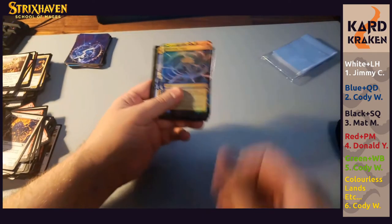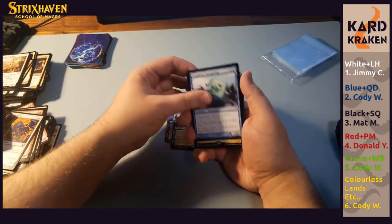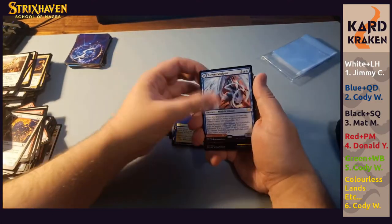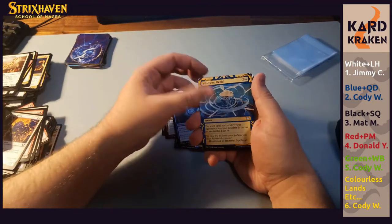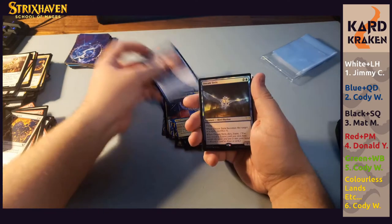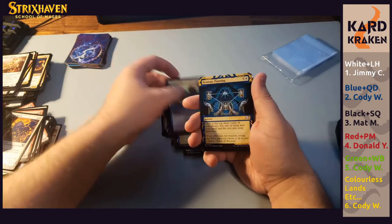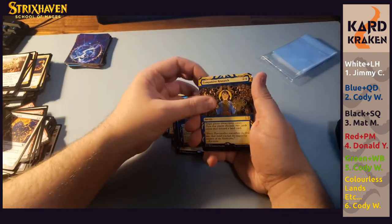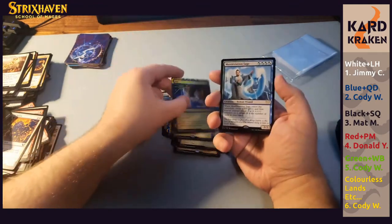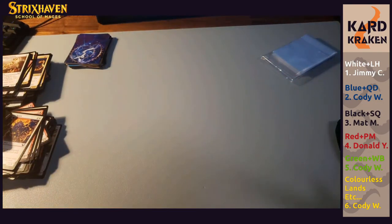Blue and Quandrix — that's Cody again. He's got a foil Whirlwind Denial, Blue Sun's Zenith, changeling dude, Decisive Denial foil, Brainstorm, Torrent Sculptor, Solve the Equation, Whirlwind Denial again, Vortex Runner, Opt, Jadzy, Dream Strix, Serpentine Curve, Memory Elapse, Burying Books, Strategic Planning, Compulsive Research, foil Opt — oh my god that's so pretty — Manifestation Sage, and a Negate. Pretty solid. I'm pretty sure Jadzy's up there.